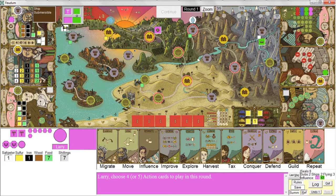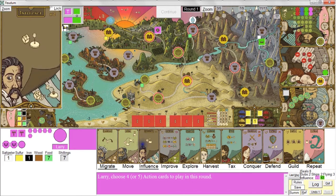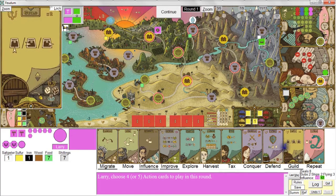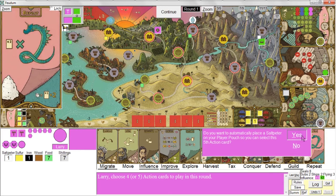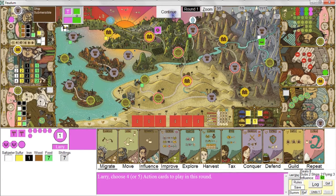I should also note the Queen will always go first — she always takes the first turn and is the start player. Then you'll be the start player in the next round, and then she'll be the start player, and so forth. I've got to pick my four or five actions because I did draw a saltpeter earlier. So I'll do a migrate to bring out another pawn, get an influence, do an improve, a guild action, and a repeat. So I'll start with five actions.